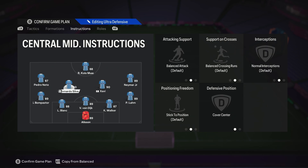The two center mids are both on cover center and default. We don't want to be too defensive here — this is already an ultra defensive formation. In tactics, we have players in box on 5, so these two are not going to run up like crazy, but we definitely need these two to contribute in attack. We don't want to be too isolated.